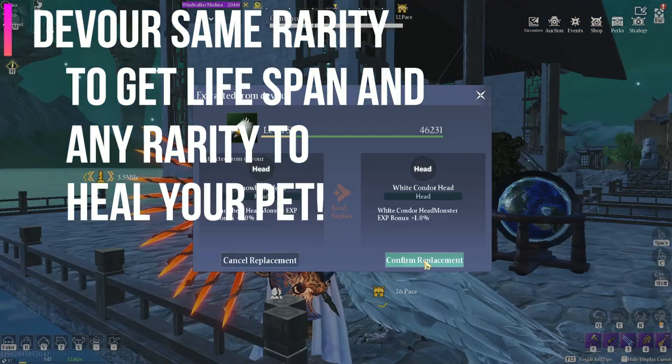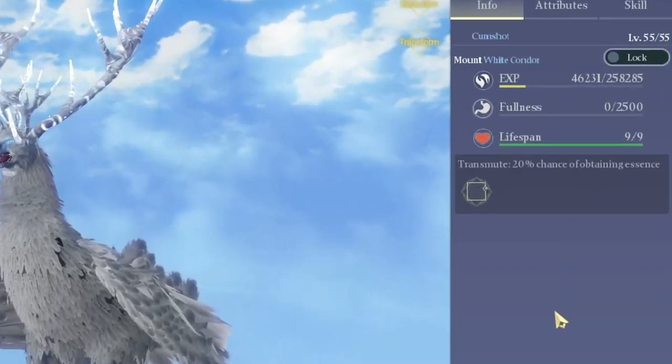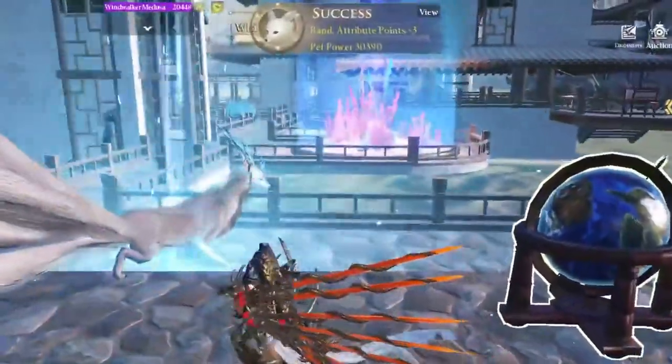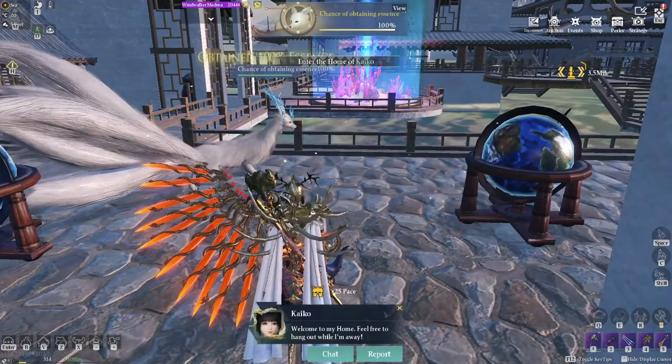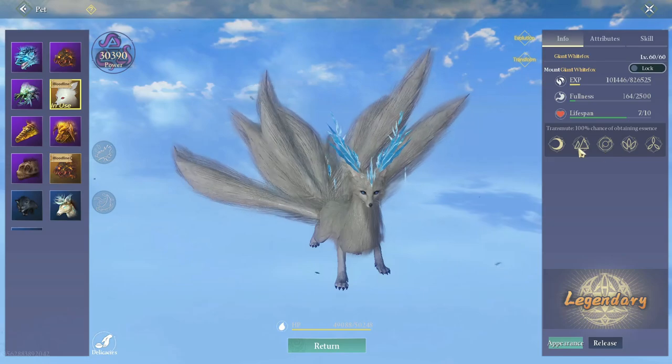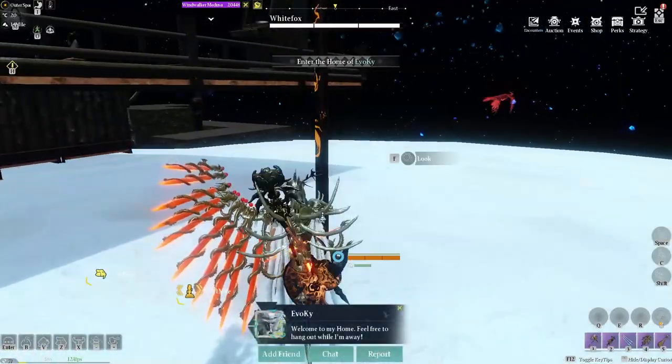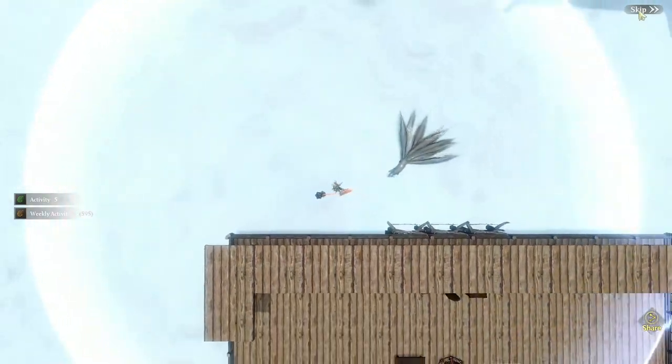Devouring the same great pet has a chance of giving you an extra lifespan. Feed your pet any quality eggs until they reach the 100 mark, then read the required eggs needed and go out there and capture them so you can feed them. Farm star stones on other planets or find them on your own planet to gather them — they do seem to be rare on your planet.